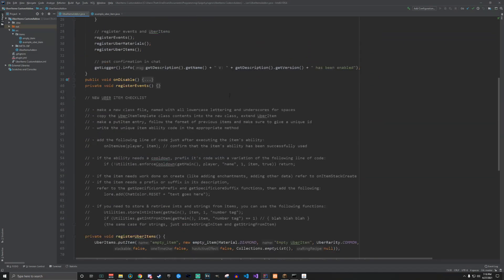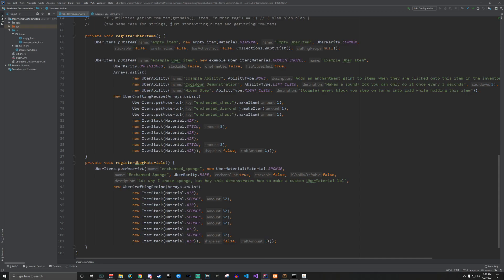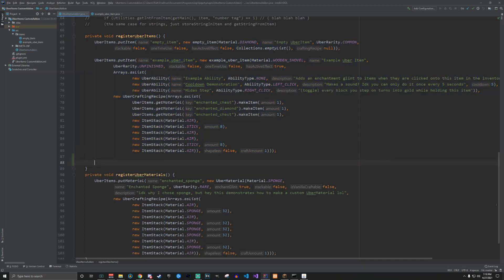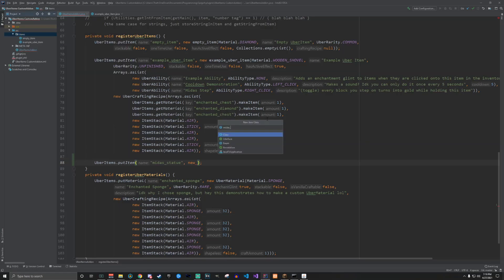Once you have the plugin downloaded, there's a big tutorial — just a wall of text — but let's add an example Uber item. We call UberItems.putItem, give it a name — I'm going to call this item the Midas Statue. Since this is the in-house plugin name we use underscores. Then we do 'new' and need to add a class. Every Uber item gets its own class file, so in the items section we do new Java class — I'll call it Midas_Statue.